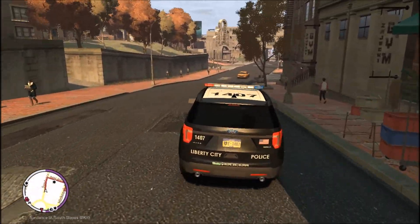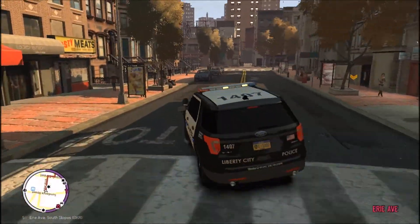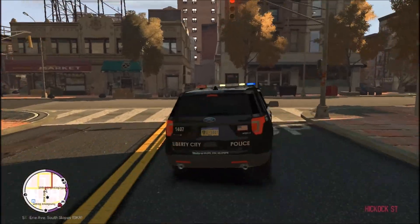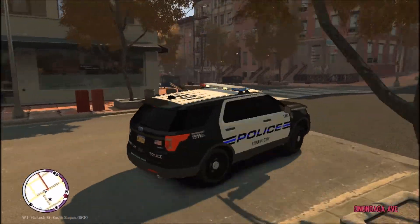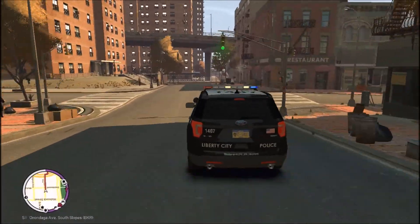22-29 go ahead and show us 10-97 code 3. We are going to be responding to an officer requiring assistance in the district. We just got on duty but we're going to head down there as quick as we can and try to render aid.